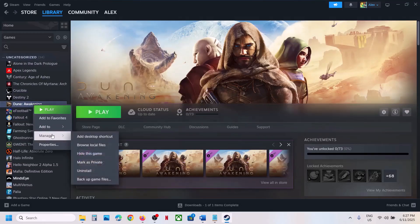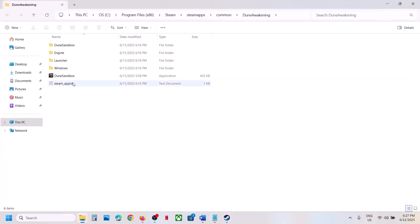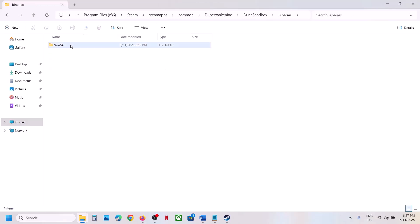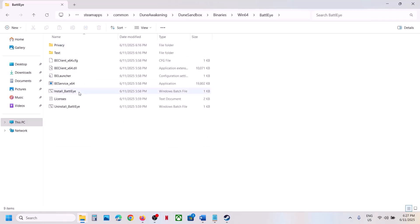Still not working? The next step is to uninstall and reinstall BattleEye. Right-click on the game, select Manage, click on Browse Local Files. Open the Dune Sandbox folder, open the Binaries folder, then Win64. Here you can see the BattleEye folder — open it.